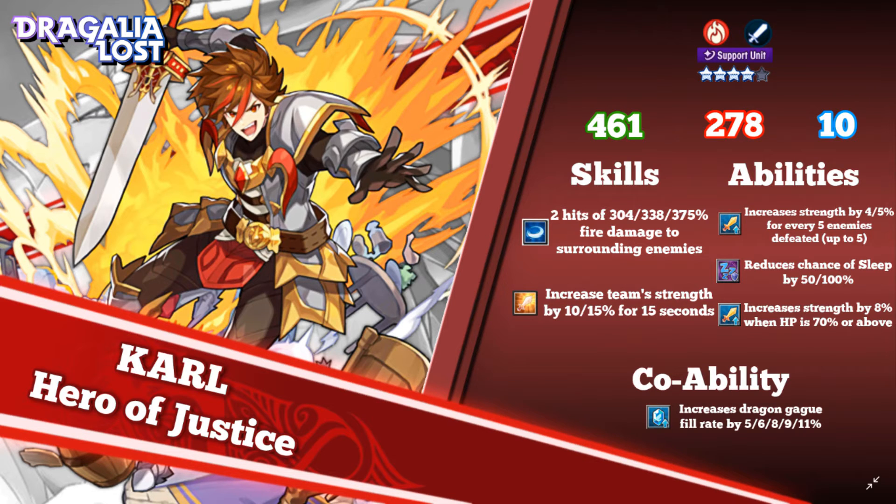For raids, his first ability increases strength by 4–5% for every 5 enemies defeated. It's not great for standard raids since you're only facing the boss. However, for Halloween-style events — the 2-meter requirement raids with 4 waves before the last — you're bound to defeat around 15 enemies before the final boss, so you should be able to stack that attack buff and deal more damage.